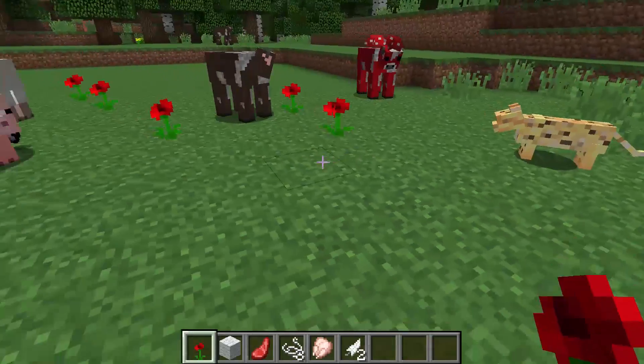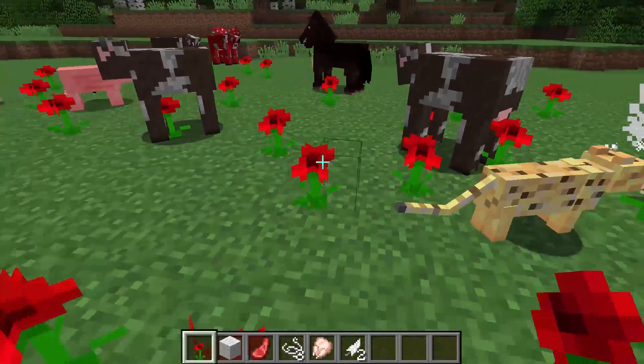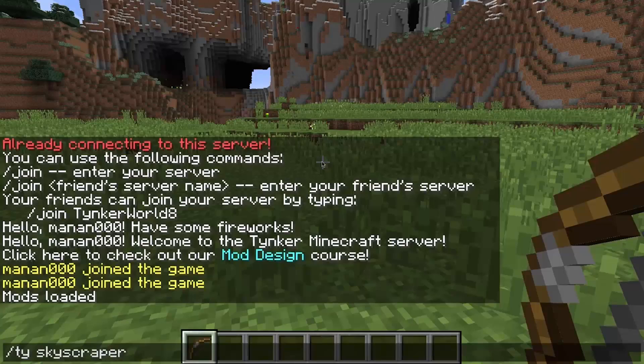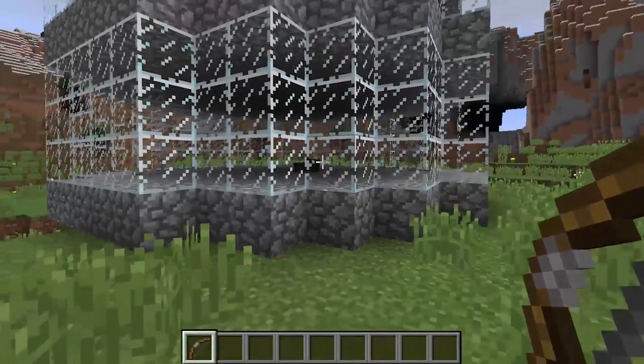Just to name a few possibilities, you can spawn random mobs, teleport to where your egg is thrown, build huge structures, and set snowballs to explode on impact.